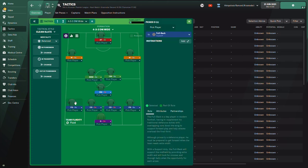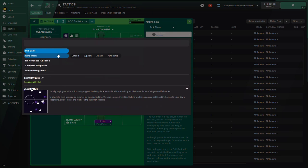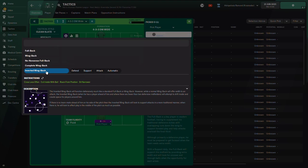From what I've counted, there are 11 possible roles you can use in Football Manager 2022. There's the fullback on attack, defend, and support duty — I didn't count automatic since it's similar to support. The wing back also has support, attack, defend, and automatic. There's the no-nonsense fullback, which used to be called the limited defender. The complete wing back has support and attack duty. And the inverted wing back has defend, support, attack, and automatic duty.